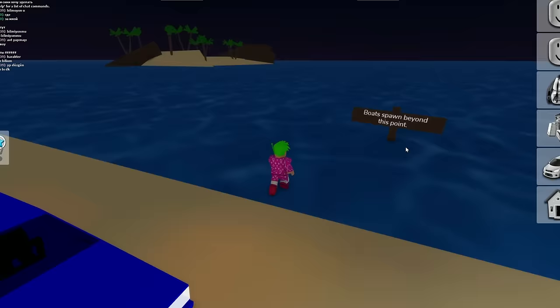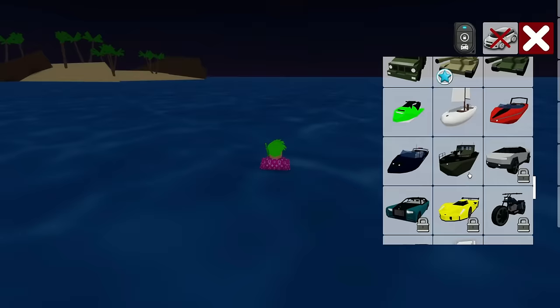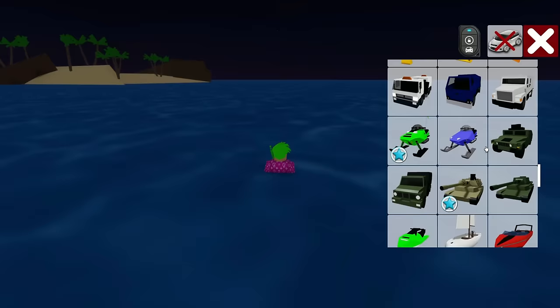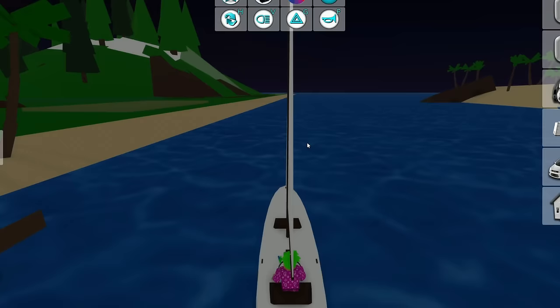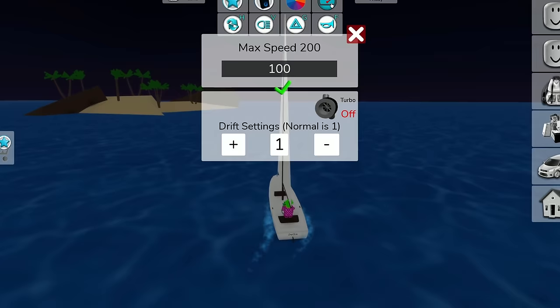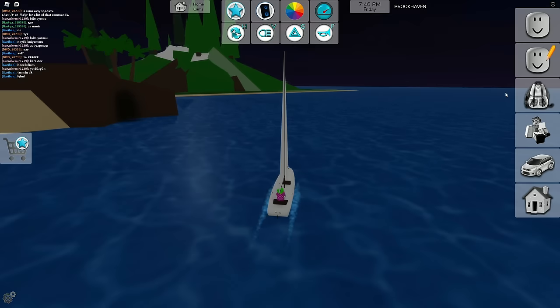Let's go beyond the boat spawn point and finally test out the brand new update. We've got 8 boats to choose from, so let's start with the sailboat. Jump in and start boating! We literally got boats in Brookhaven. I'm not really sure how the speed works — I think it's the same as with the car. The sailboat is cute but we want something more exciting.